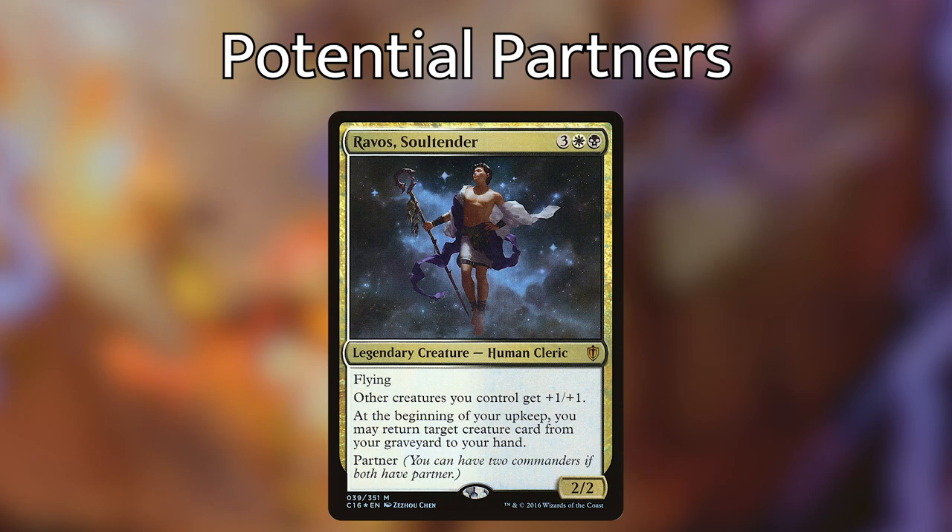The cards I've included are simply just my favorites that might help you in building your deck. Now let's talk about Partners. Since Sakashima of a Thousand Faces has Partner, there are many options you can choose to pair it with — either by colors you want or a partner commander you'd like to copy. I have five suggestions. For the Orzhov pairing: Ravos, Soultender gives other creatures you control +1/+1, and at the beginning of your upkeep you may return a creature card from your graveyard to your hand — ensuring your clone effects come back if they die.